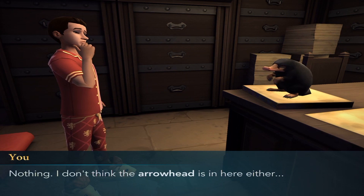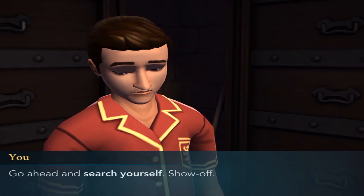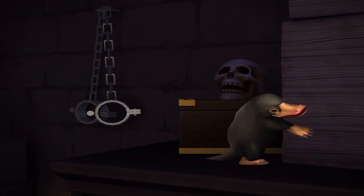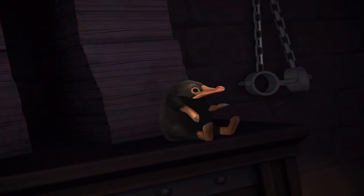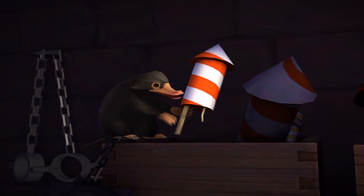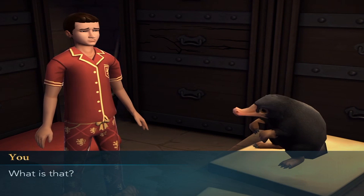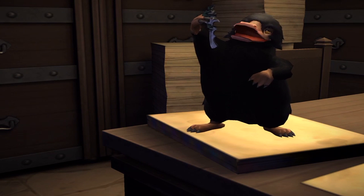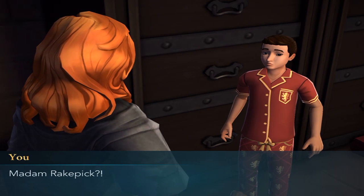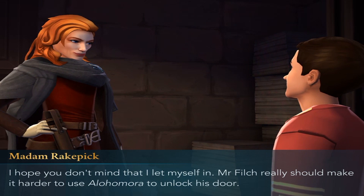I don't think the arrowhead is in here either. Go ahead and search for yourself! Show off! Well they're looking for it, but I don't think I see it. Nice jump! No, that's fireworks! What is that? It appears to be a key! Is that what that actually is? My Madame Rakepick! I hope you don't mind me letting myself in? It really should be harder to use Alohomora to unlock his door.